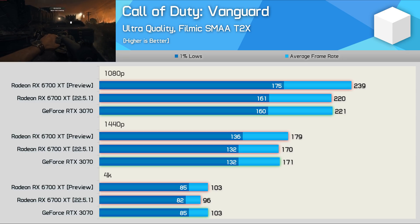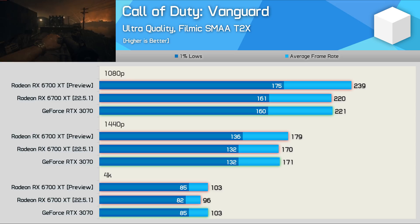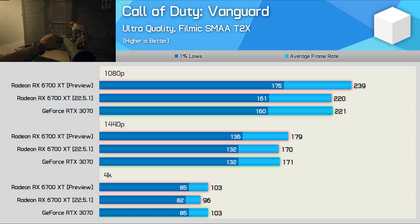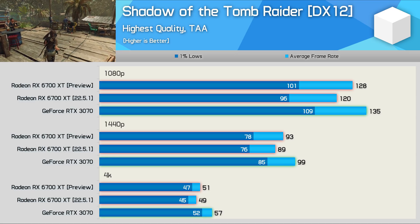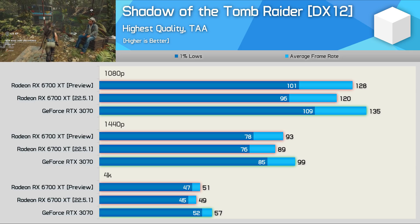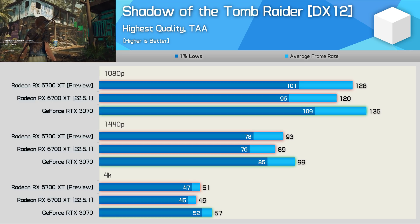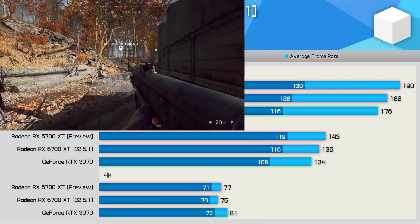Interestingly, Call of Duty Vanguard — which by default uses DirectX 12 — still saw a performance improvement with the preview driver: 9 percent at 1080p, 5 percent at 1440p, and 7 percent at 4K, giving the 6700 XT an advantage at 1080p and 1440p while matching the RTX 3070 at 4K. Shadow of the Tomb Raider also uses DX12, but the preview driver offered some improvement: 7 percent at 1080p and 4 percent at 1440p and 4K, closing the gap to just 6 percent slower at 1440p versus 10 percent before.